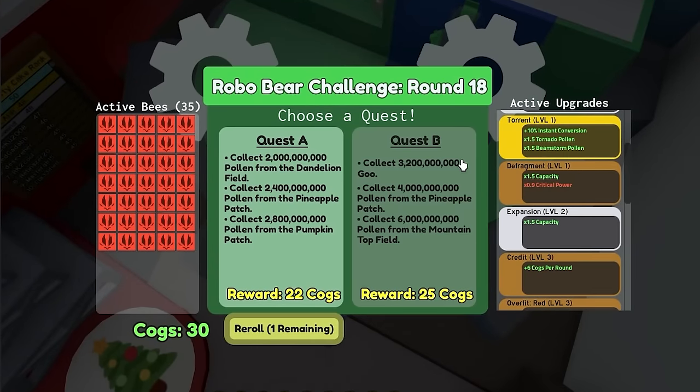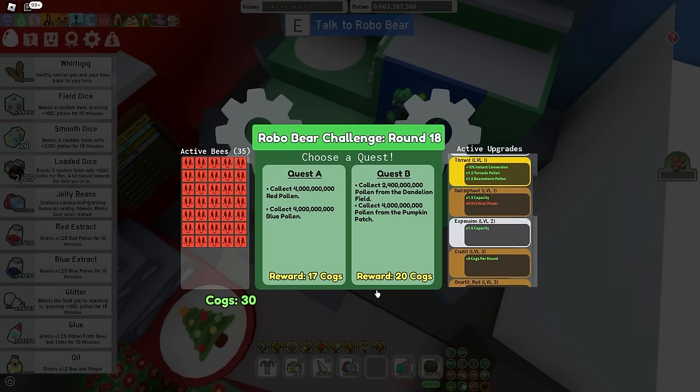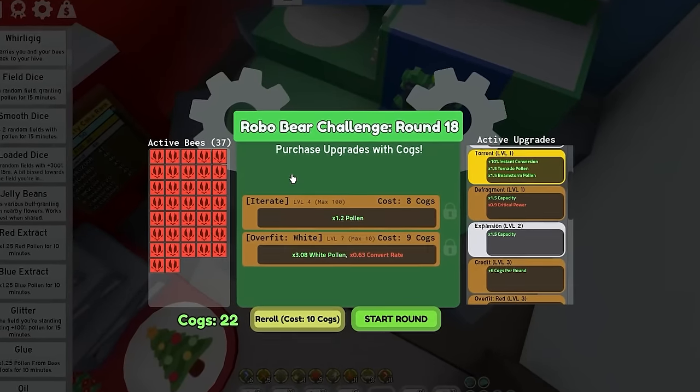Dude, how am I gonna do this? Pineapple Mountain? Okay, that is gonna be suffering. I'm just gonna reroll this quest — I don't think I'm gonna be able to do it. Dandelion and Pumpkin! Okay yeah, I'll just do that. I can probably do Dandelion easily at homepage level 10. I maxed it out — let's go, dude! Times 3.5 pollen from the bottom fields.